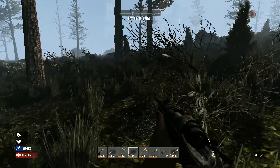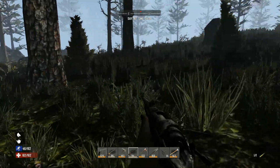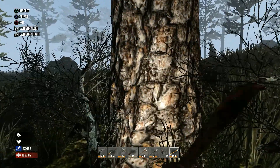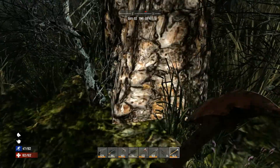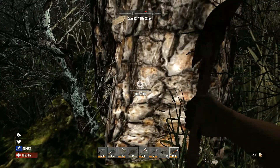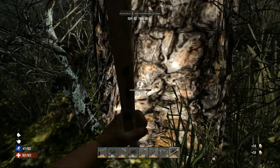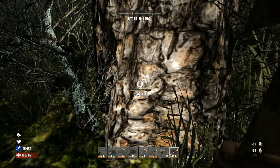Let's get to the new base and get some work done. Actually, while I'm out here — we've got 2000 wood which is nice, but we could use a little more. Let's chop down this tree and then get to work on the base.